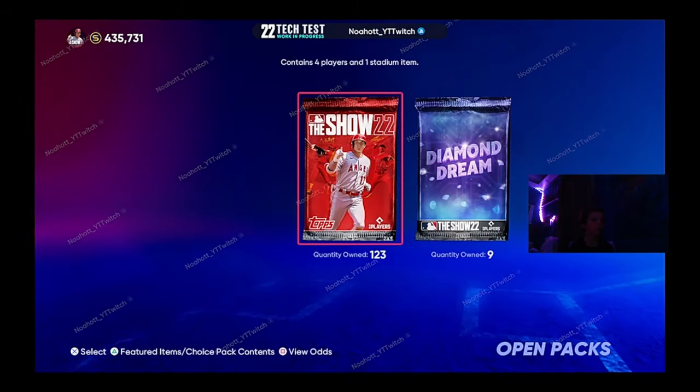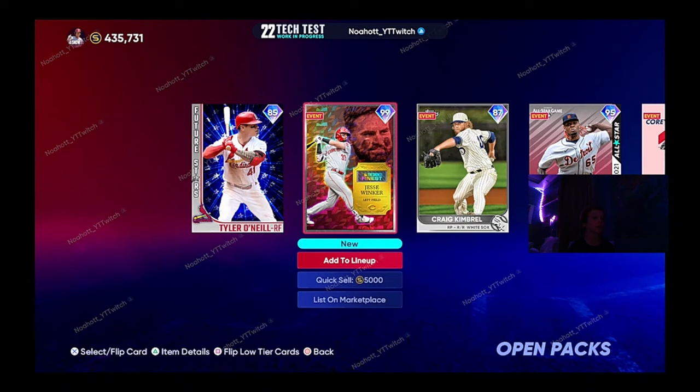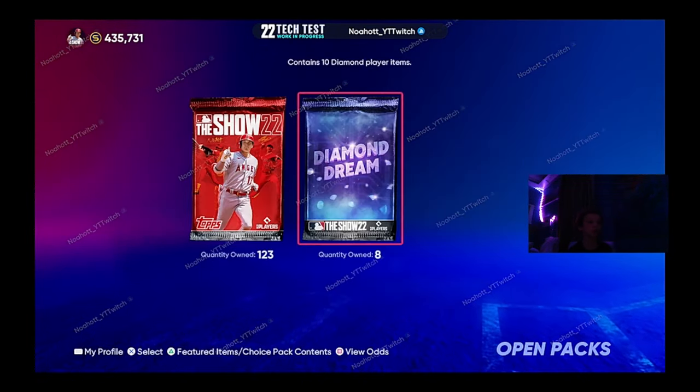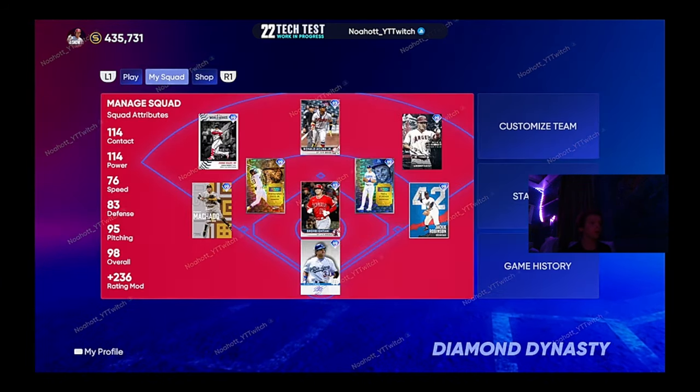You can see — go to packs, buy packs — all this is free, you can just open them. We have 9 of them. This is the new pack opening animation. And this is how I got most of our stubs — just sold a bunch of those packs. Very good.